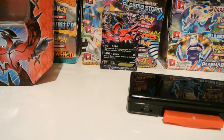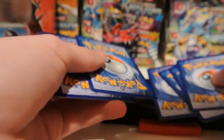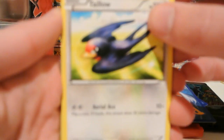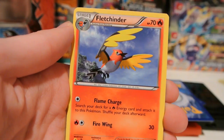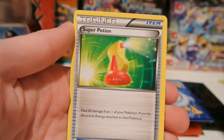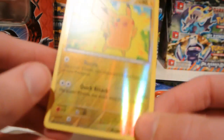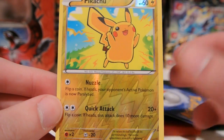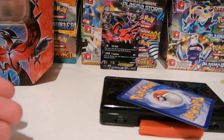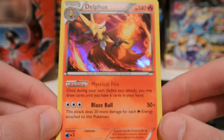Really hopeful that this last pack has at least a holo in it to make this tin a little more worthwhile. We have Taillow, Shellder, Fletchling, Ekans, Panpour, Fletchinder, Herdier, and Super Potion. My reverse is a Pikachu — not bad, I needed this one, and that is just a common actually, but it's Pikachu so that's nice. And my last rare is a Delphox holo. Nice — we did end off on a holo, and this is a very playable card.